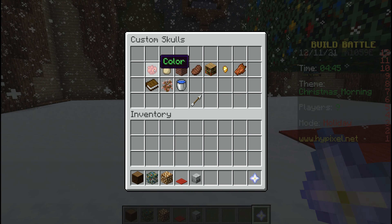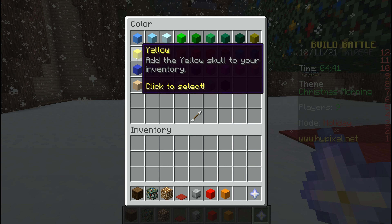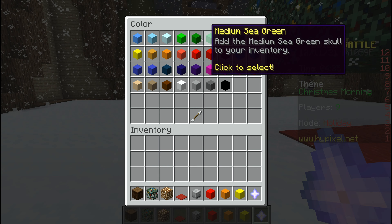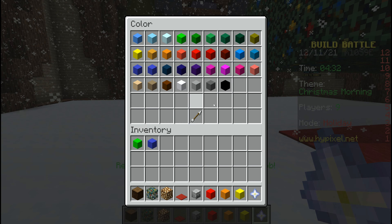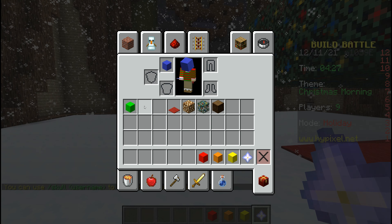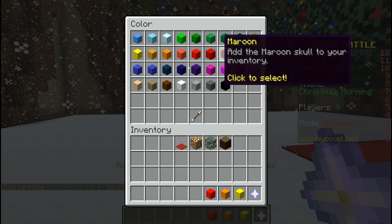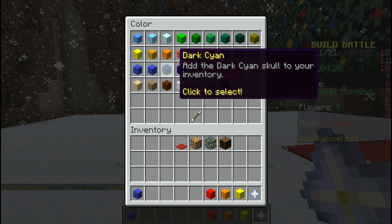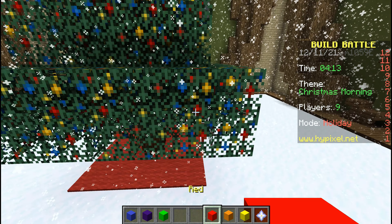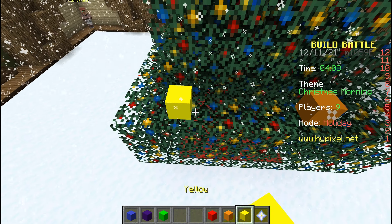Okay, I do want these. Let's get red, orange, yellow, lime, blue, purple — and we'll use these as the ornaments on the tree. Whoops, I did not want to do that. Let's just get them back: blue, purple, and green too. Okay there we go. Now let's start putting these on for ornaments.